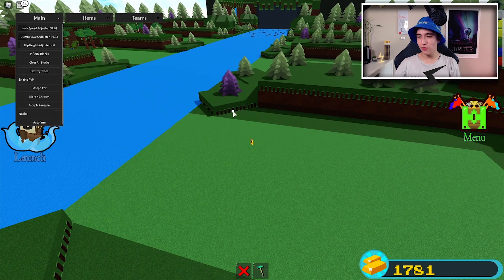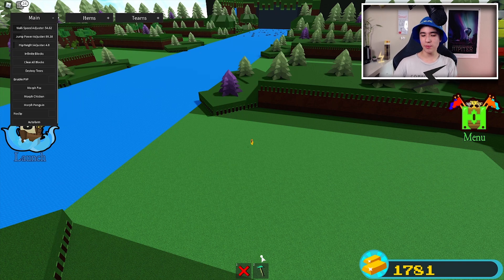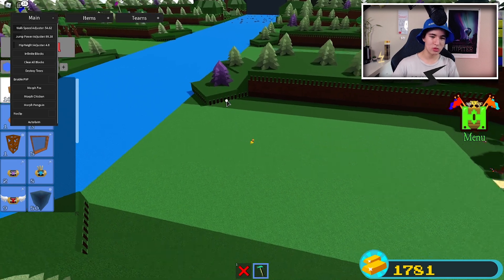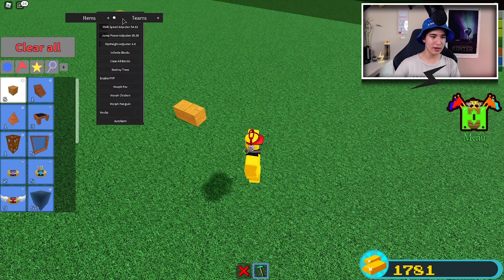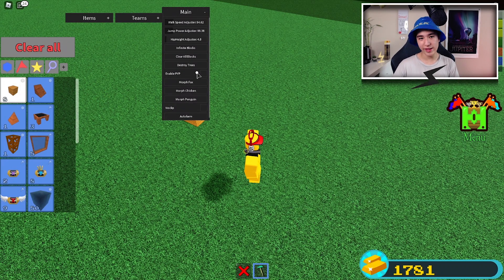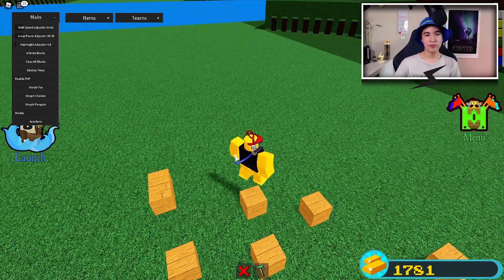We also have Infinite Blocks, which is a really useful feature. What you do is just place stuff — right now we only have eight blocks, but when we turn on Infinite Blocks we now have infinite blocks.